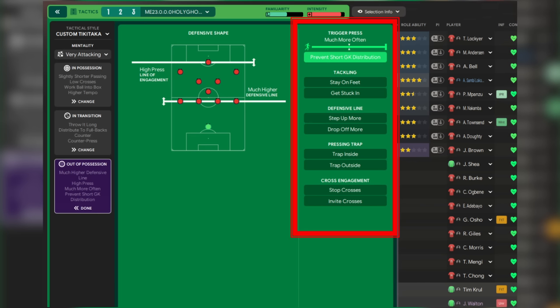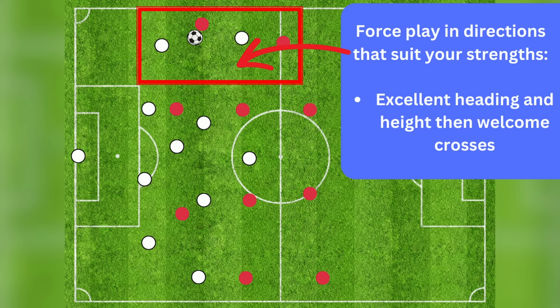The final principle is predictability. If we put together a tactic that's really hard to break down, we'll start noticing patterns in the opposition — they become predictable in how they attack us. We can then tweak and adapt within the game as part of the match plan to nullify that predictability. These are the defensive principles I've put in this video — if you disagree, comment below. Google 'defensive principles in football' and you'll find a raft of areas you can apply to your own game.